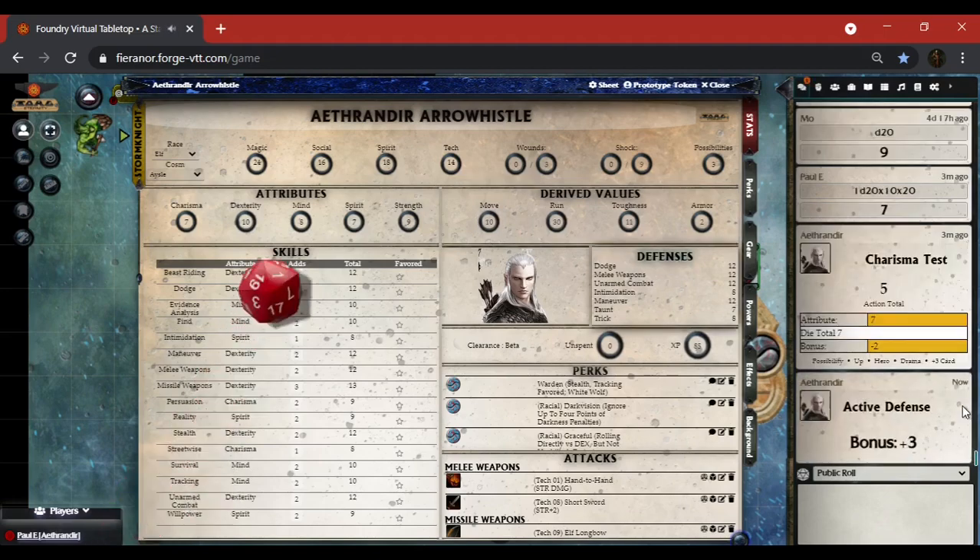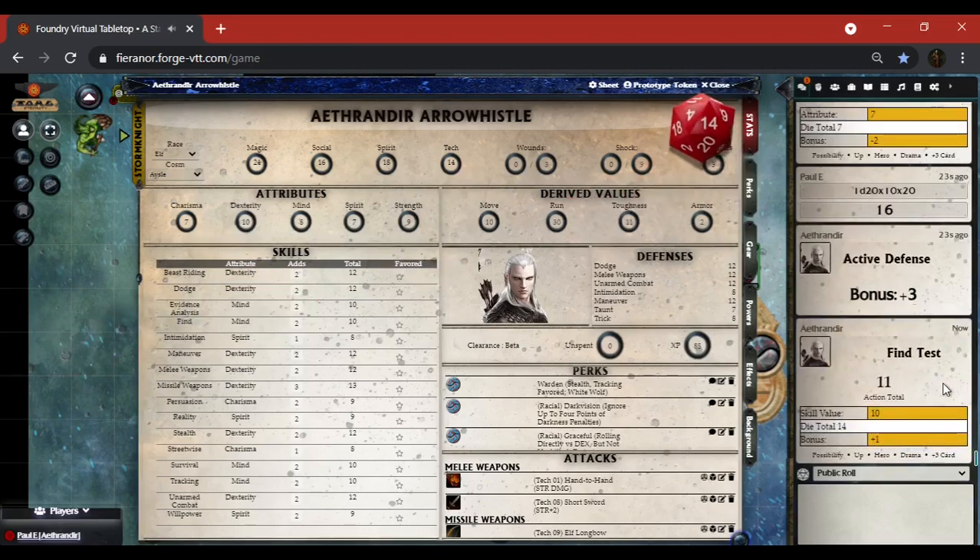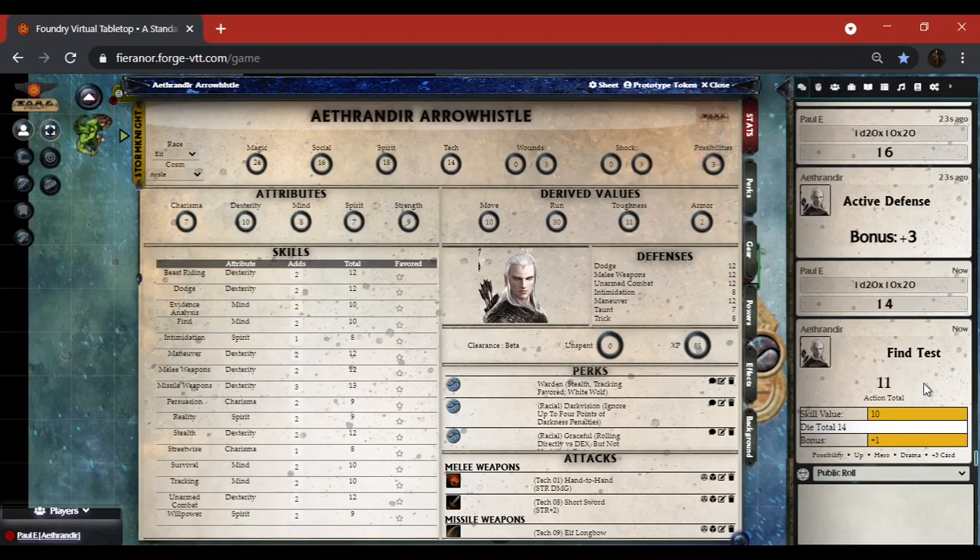All of your defenses are here and you can roll for an active defense. I got a bonus of three because I rolled a 16. It does not automatically apply to your defenses, so you and your GM will have to take that into account. For skills, each of the skills lights up the way it's supposed to — if I need to make a fine test I simply click on it. I rolled a 14 and it gave me an action total of 11.